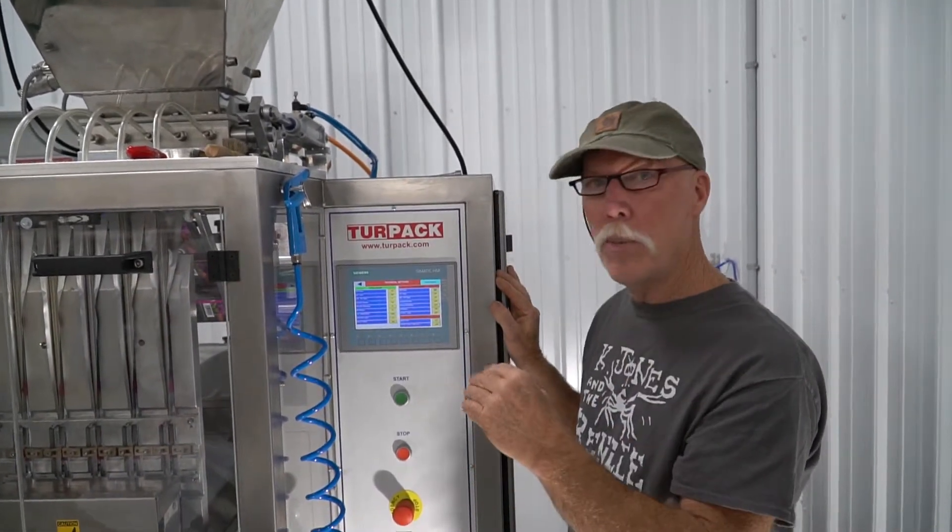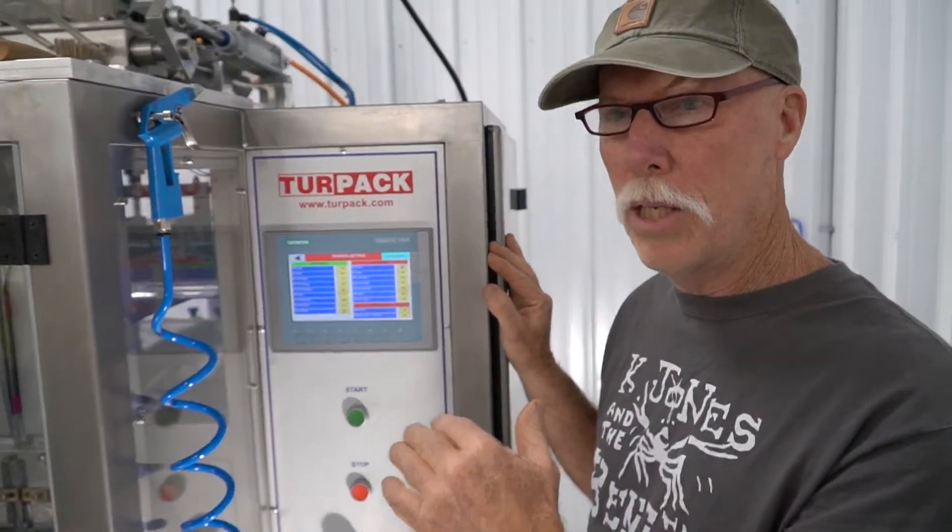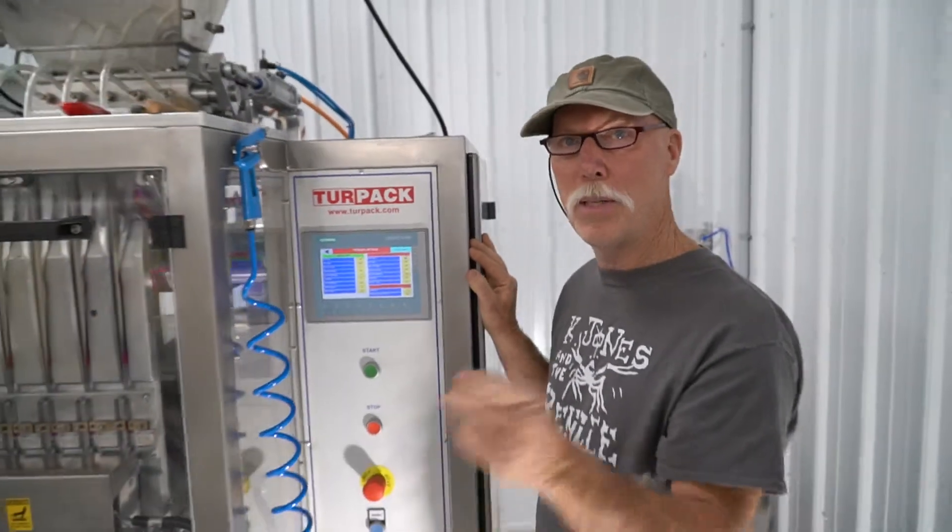So if you increase your number, you increase your fill. If you decrease your number, you decrease your fill. Does that make sense? Oh yeah.